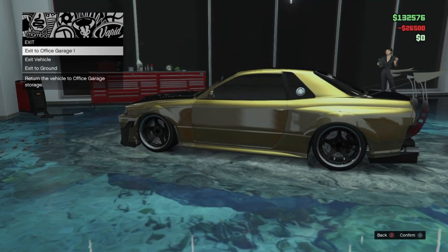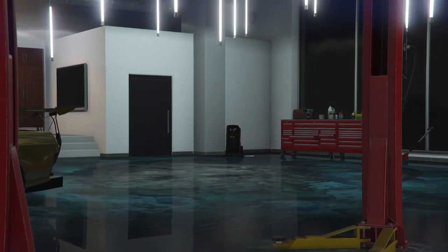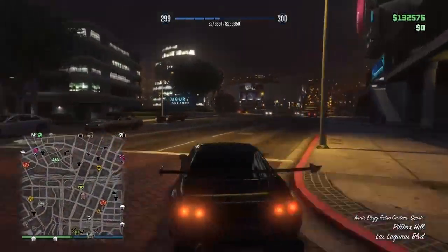It doesn't matter which one you select, but then you're going to hit exit to ground. When you're driving, you're going to go up to your nightclub again, and you're going to pull it into the second garage.